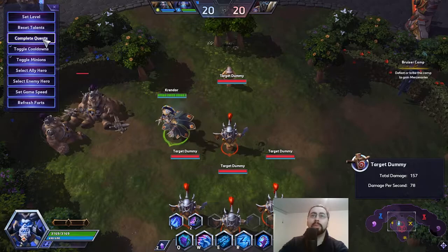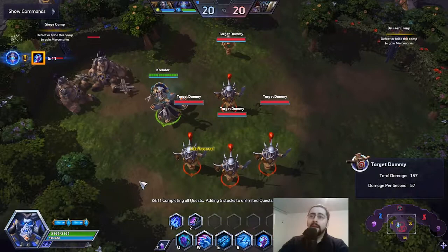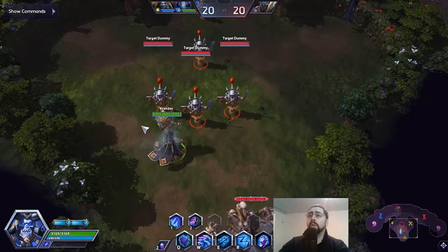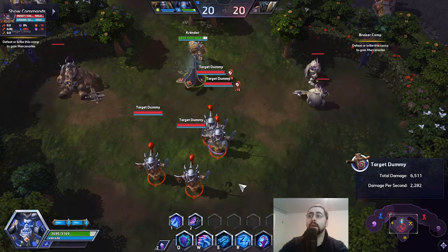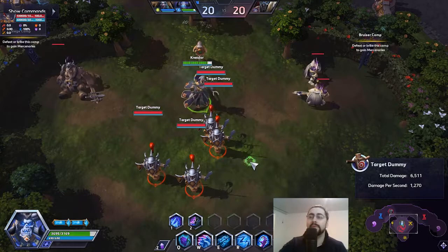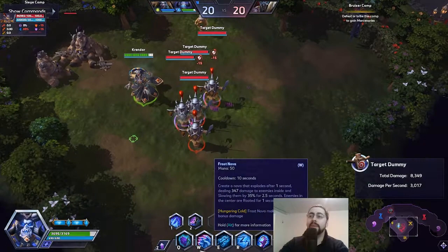Let's complete the quest — boom! Now we're gonna move to the combo section. All combos are around Chains of Kel'Thuzad. Starting from level 1, once you chain one target, the idea is to chain the next one and find the approximate place where Frost Nova is going to hit.